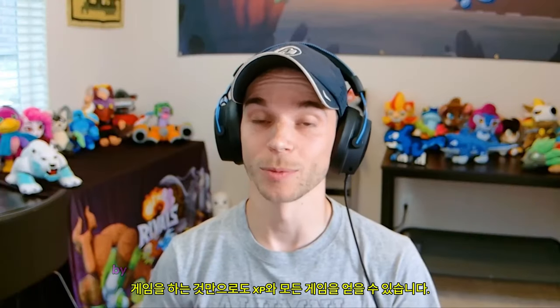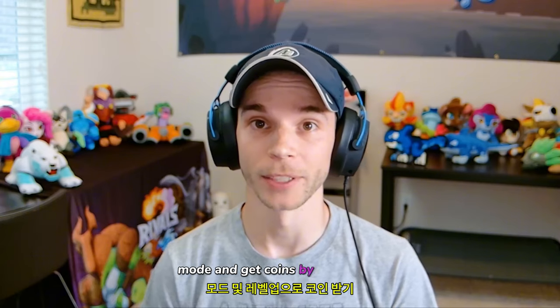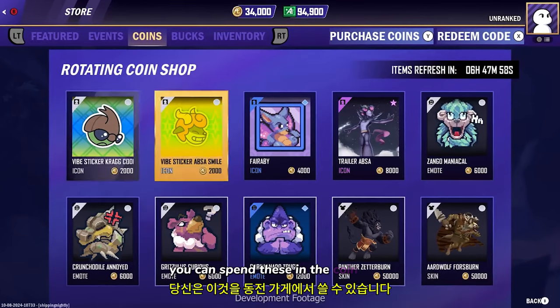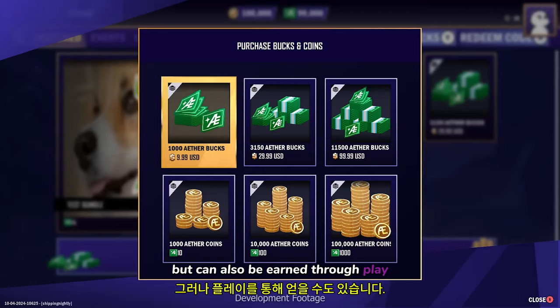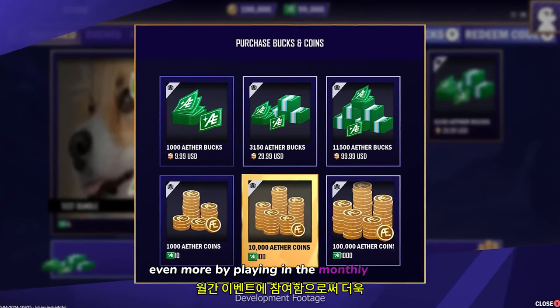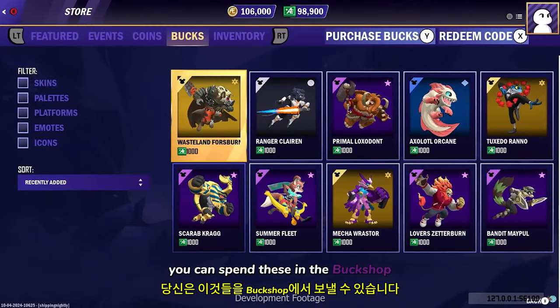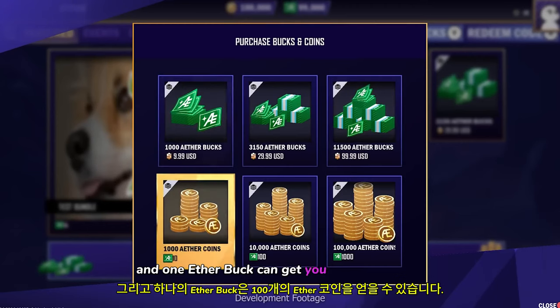Ethercoins are the currency you get by just playing the game. You can earn XP in any game mode and get coins by leveling up. You can spend these in the coin shop. Etherbucks are primarily acquired by spending real money, but can also be earned through play. You'll get some Etherbucks through character levels and even more by playing in the monthly events. You can spend these in the buck shop. 100 Etherbucks are worth $1, and 1 Etherbuck can get you 100 Ethercoins.